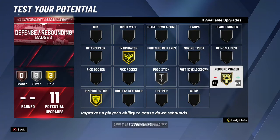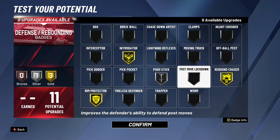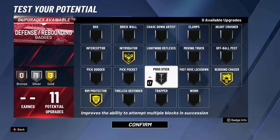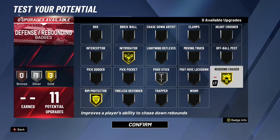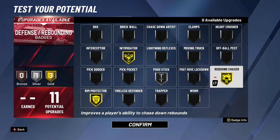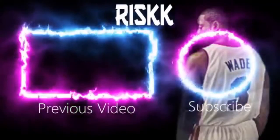That's really all you guys need to know to be successful on this build. If you make this build exactly how I tell you and use the advice I'm giving you with these badges, you should be able to get the most rep possible. If you want me to drop a video explaining the best way to get rep while using this build, let me know down below in the comments. If we get over 75 likes I will drop the best rep method using this build. Show some love, hit the like button, hit that subscribe button with the notification bell. It's your boy Risk and I'm out.